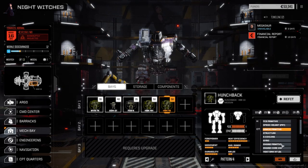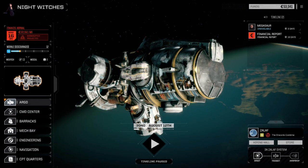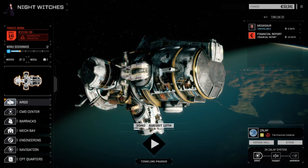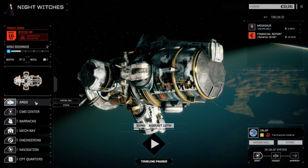We're going to bring the Hunchback into combat this time and let the Assassin sit this one out. I like how the Fire Starter is running with the five flamers now, so that's cool.